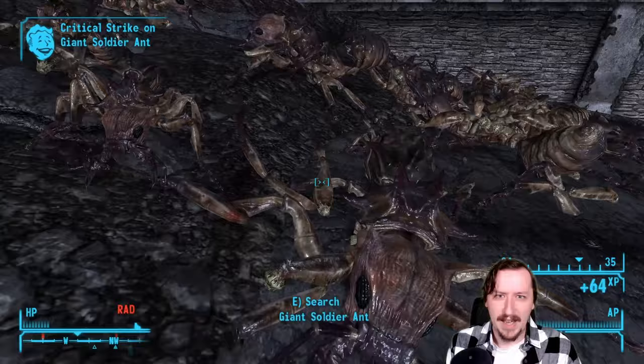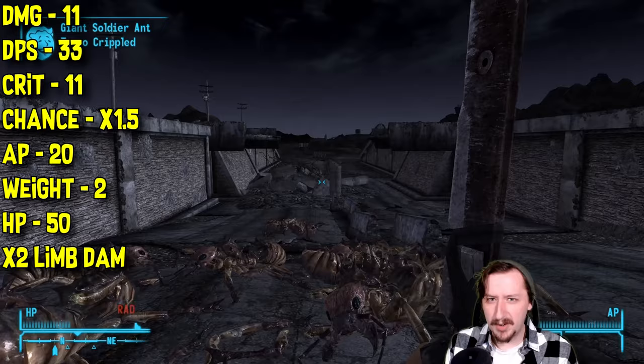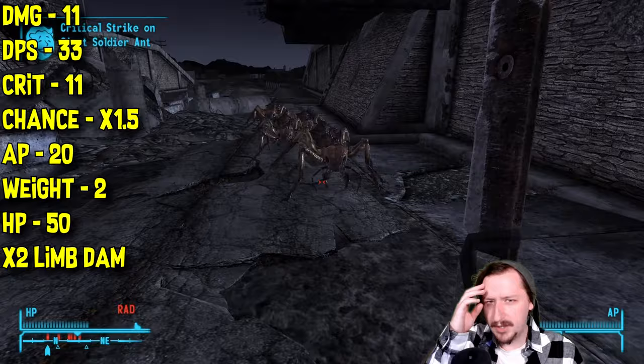The base machete has 11 damage per hit and 33 damage per second, both of which are kind of low. It does attack fairly fast but doesn't hit really hard. It does 11 crit damage, which isn't super high but okay, and has a 1.5x crit modifier — above average — so you're more likely to land crits. It costs only 20 action points in VATS, which is pretty low, so you can spam it out pretty quickly.